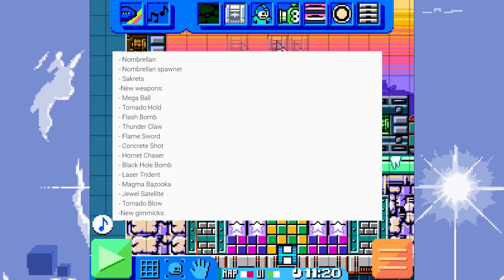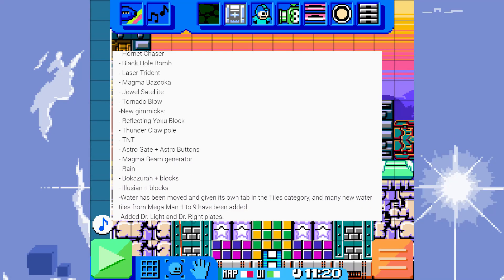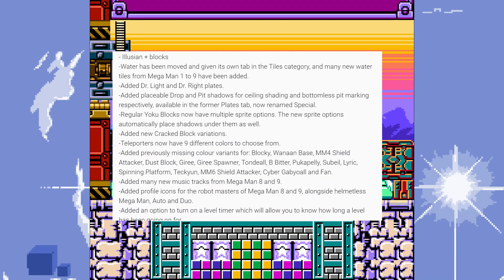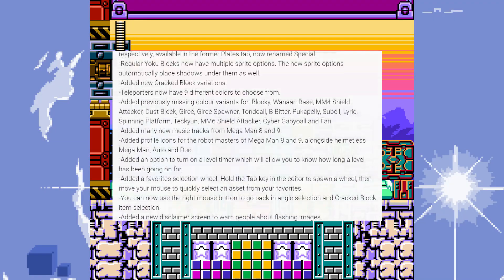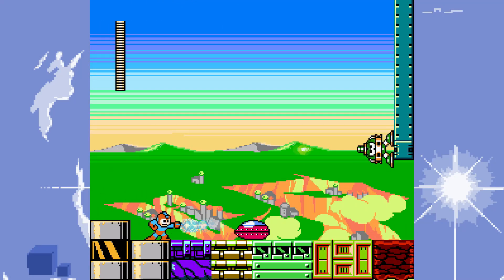Why are we looking at this color vomit here? Well, I've basically placed some of the new tiles. I'm actually gonna add some to the showcase thing I've been working on. I've just thrown things together here. There are lots of new tiles.